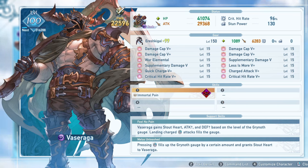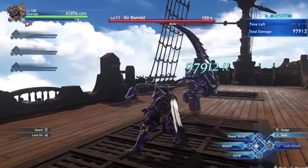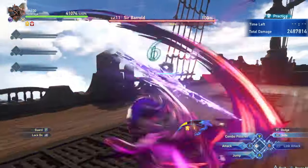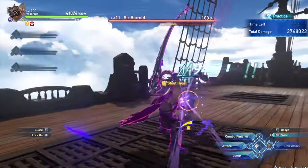Vasaraga has a few different combos, which players typically refer to as light and heavy attacks. His light attacks are bound to X and his heavy attacks are bound to Y. He has three different ground combinations based on how many light attacks you use before your charged heavy attacks. Using one light attack then going into heavy attacks makes Vasaraga charge at the enemy, with damage increasing the longer you charge - full damage when he glows. This combo is mainly used to close gaps since the damage is low compared to other options.